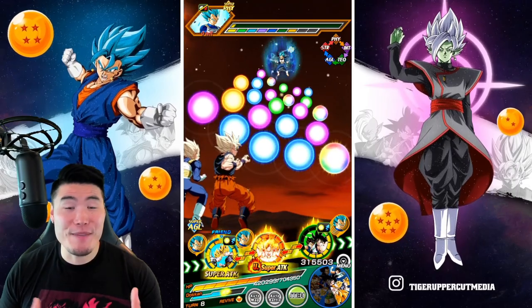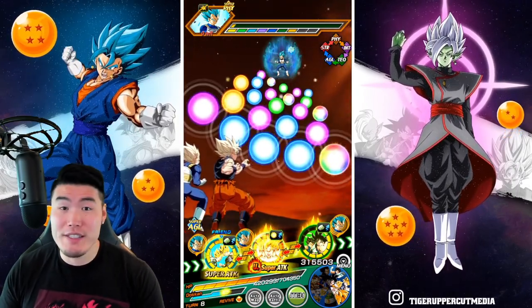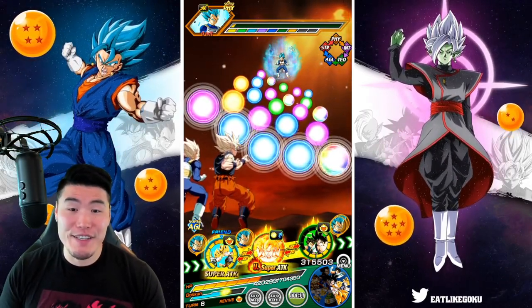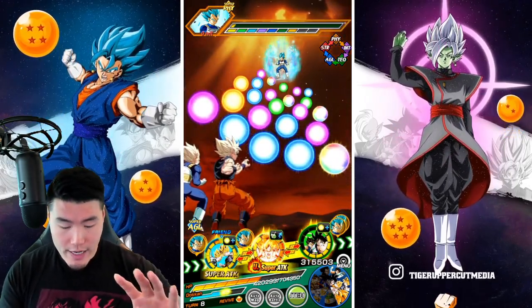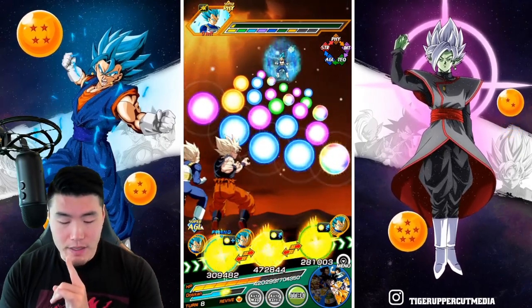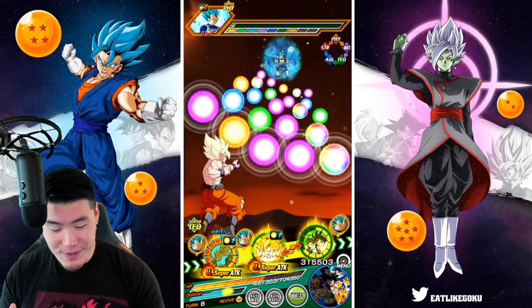Obviously their leader skill is amazing as well. I'm super excited to build some more joined forces teams with like the Goku and Piccolos, the Kale and Cauliflas, and all that good stuff. We actually have the revival skill ready but I don't think we're actually going to die at any point in this showcase.